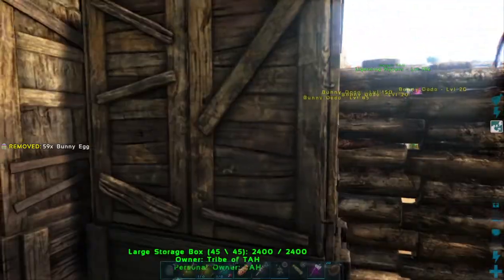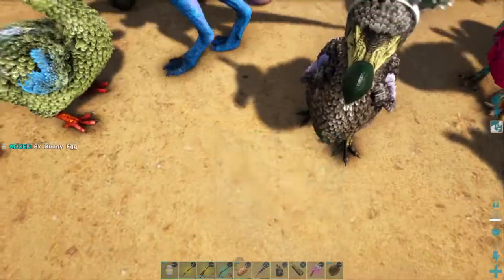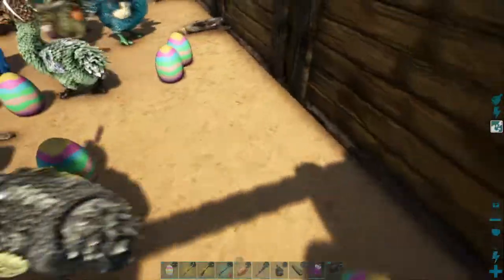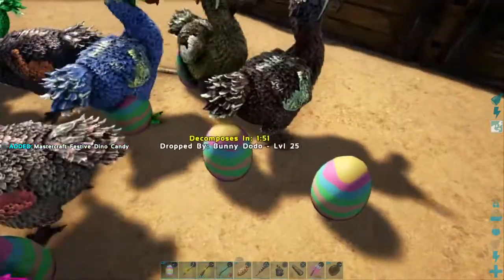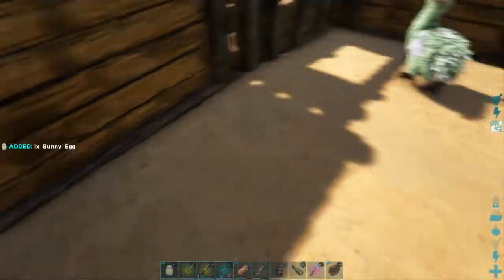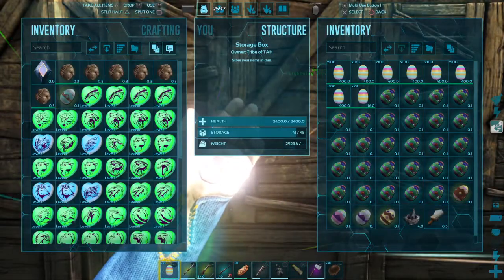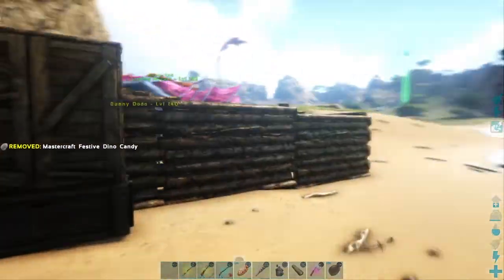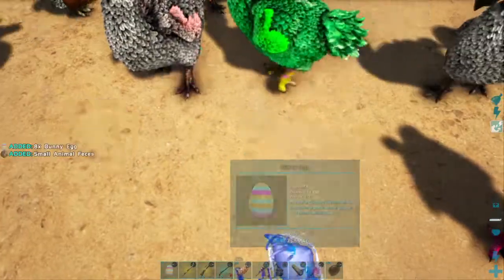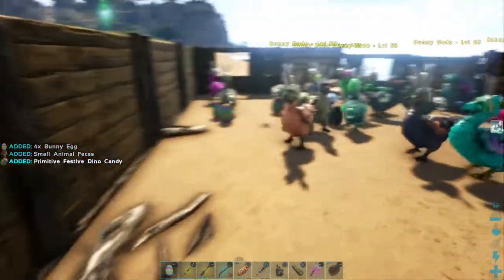A single stack of these eggs weighs 400 pounds, and I can't even carry a single stack on myself. Even if I brought my Wade Argentavis out here, which has about 3,500 carrying capacity, it could probably only carry about seven or eight stacks. So it couldn't carry them all — it would take a ton of trips. I'll just have to crack them out here and then take the chibis back to base once I get that done. Cracking 10,000 eggs will probably take me five or six in-game days to do it — that's going to be ridiculous.